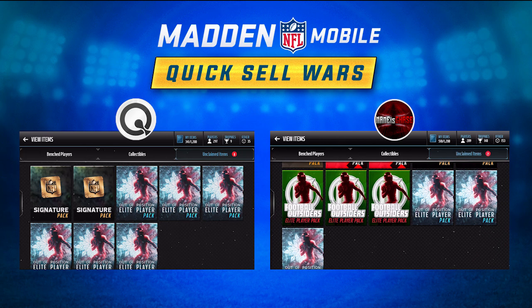Whatever we get in them we're going to be excited, but the problem is if we lose this wager, we have to quick sell every single one of them that we pulled — all 3. The way it's determined who wins: after we open the 3 Elite Out of Position Player Packs, we also open a Pro Pack, and whoever has the lower overall is the loser and has to quick sell all 3 Elite Players.